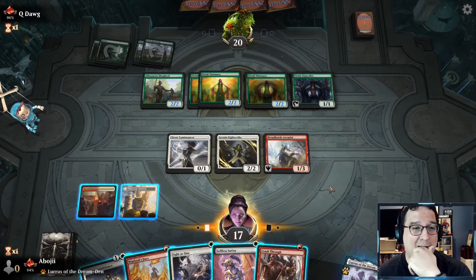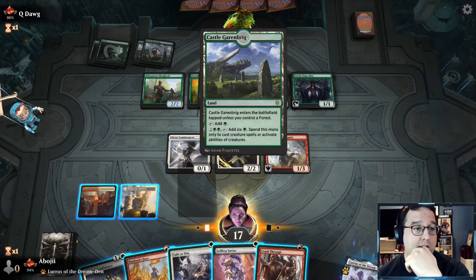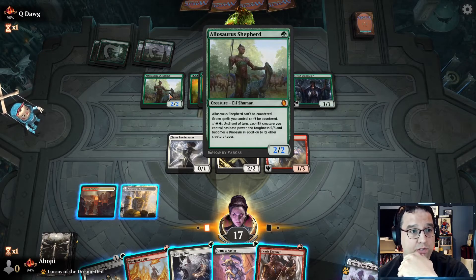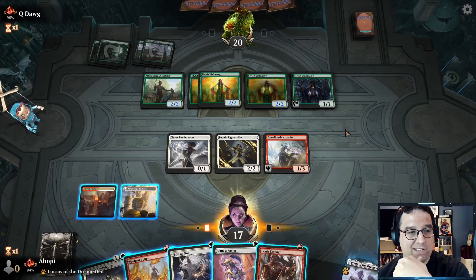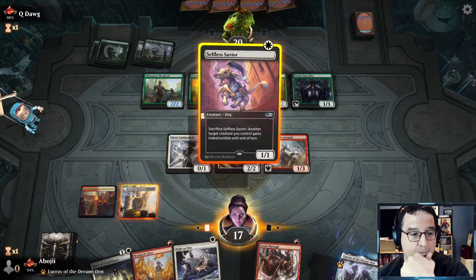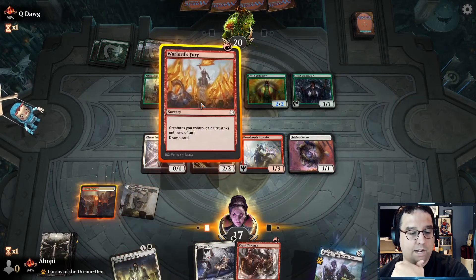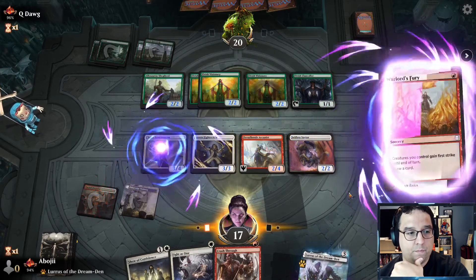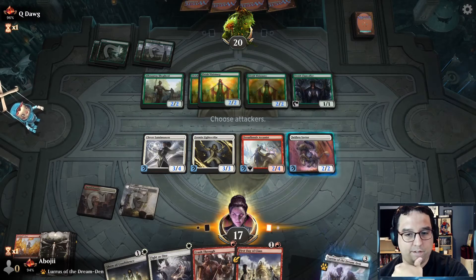Crash Through is really good here, but are we dead next turn if they have another land? They can use Allosaurus Shepherd to pump — everything's going to be sixes. We end up in a spot where we have to chump block quite a bit, but we can throw out Selfless Savior. I think I'm going to Warlord's Fury now. That's unfortunate — no land. Gotta wait, gotta survive one more turn.